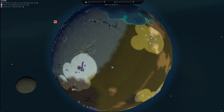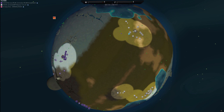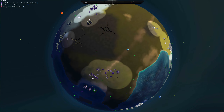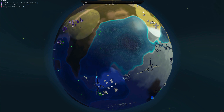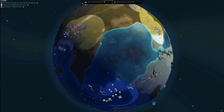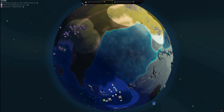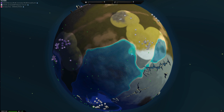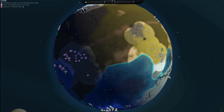Due to the randomized planets of Planetary Annihilation, you don't know where your opponent is spawning, so getting out an air factory, a skidder, doxes, or something for scouting is crucial. Purple now knows where one of white's bases is. Scouting and figuring out where your opponents are and what they're doing is very, very important.